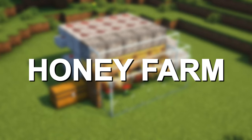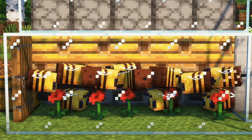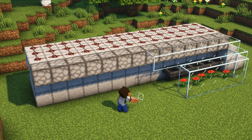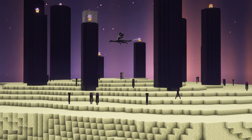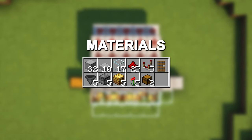This is the best automatic honey farm in Minecraft. You can collect honeycomb or honey by placing shears or water bottles in the dispensers, and you can easily expand this farm as much as you want. Since there is no day and night cycle in the nether and the end, the farm will be more efficient in these dimensions. And these are the materials you need to build this farm.